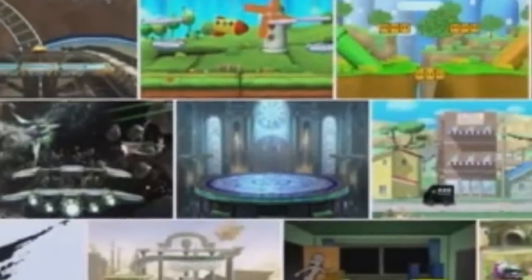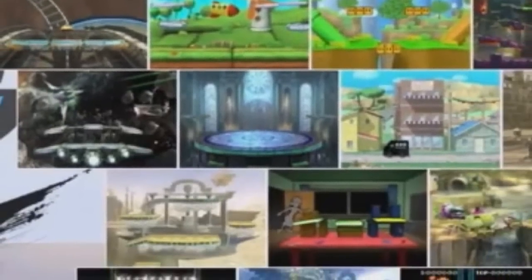Going down a row, we have the return of Lylat Cruise, the Pokémon Kalos League, Onett, Colosseum, Castle Siege, and Palutena's Temple. While there are new stages in this row that we haven't heard about before, they're all returning stages from Brawl.